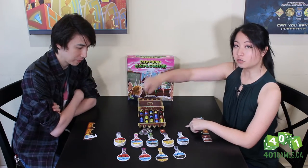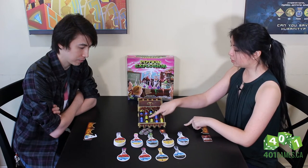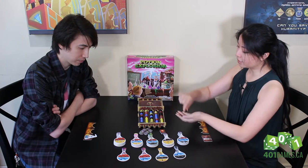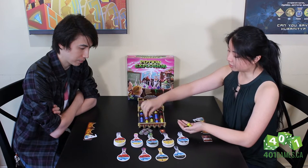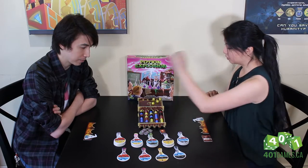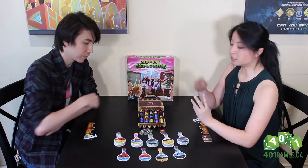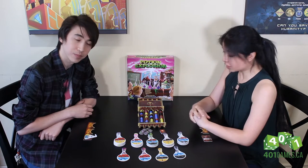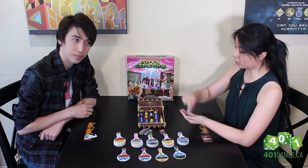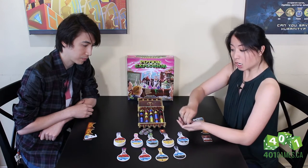Now let's talk about the marble mechanic first — this is unique, I love the marbles. On your turn you pick a marble to remove, and any adjacent colors that smash together that are the same color you get to keep as well. So you see the little black one here — I'm gonna pluck that, and the yellows have now collided together. Since they're all the same color, I get to keep those as well.